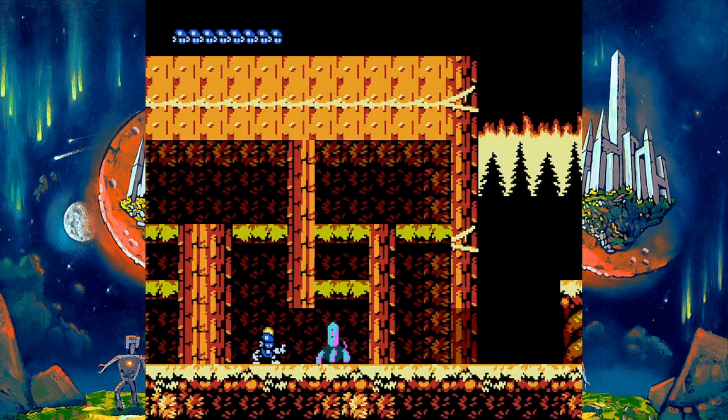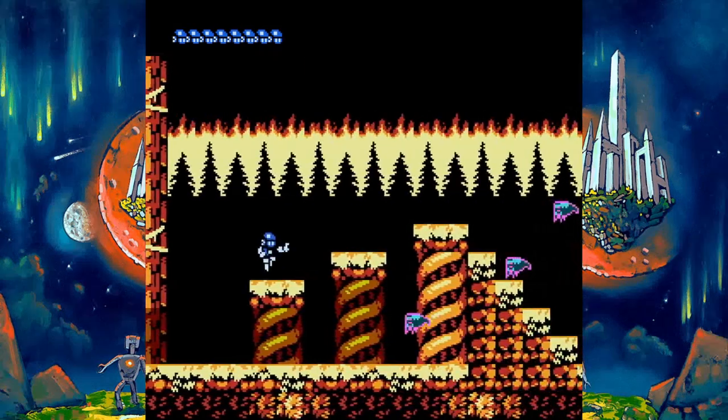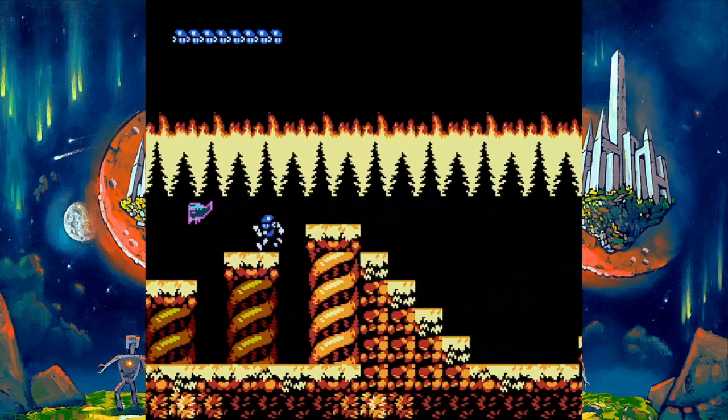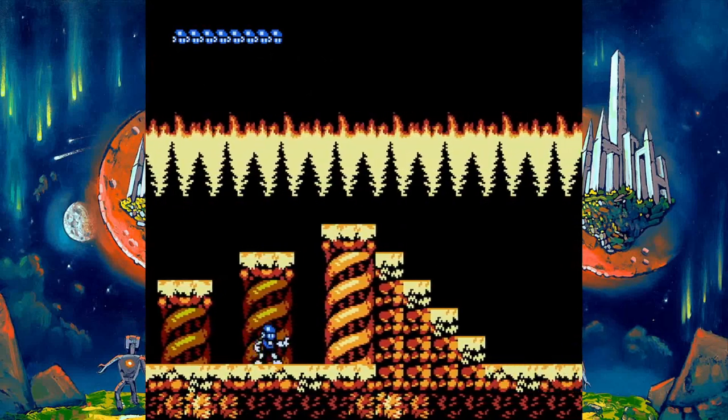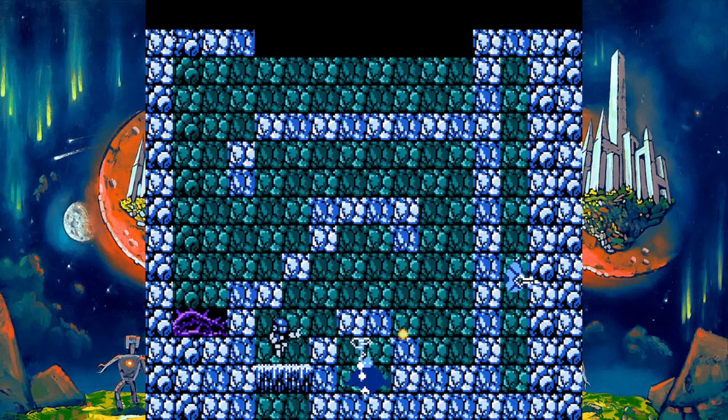It's obvious to see some of Ore Body's inspirations from games like Mega Man or Contra — the movement of the character, fighting enemies and bosses, shooting chests for power-ups, and the pixel art style all remind me of NES classics growing up, and it brings some wonderful nostalgia to the table.